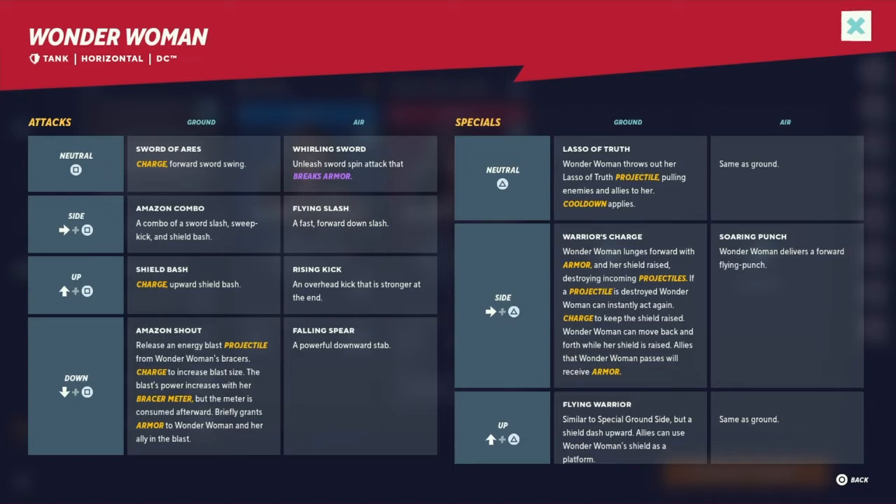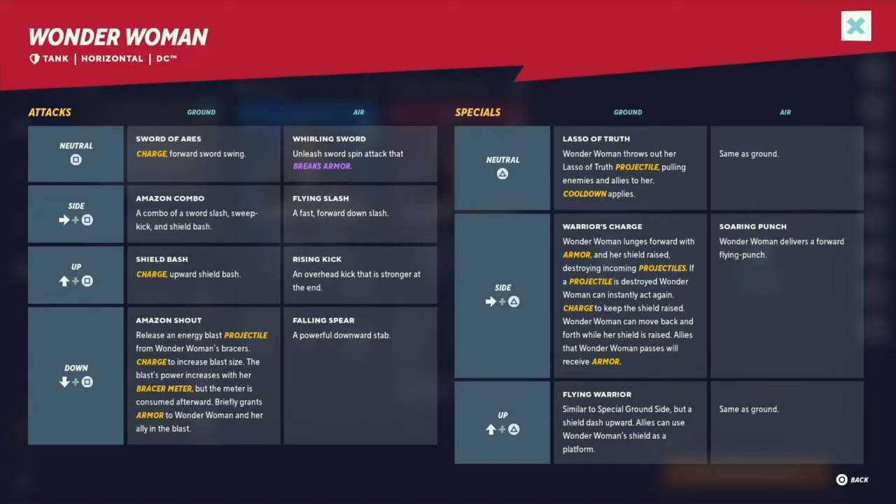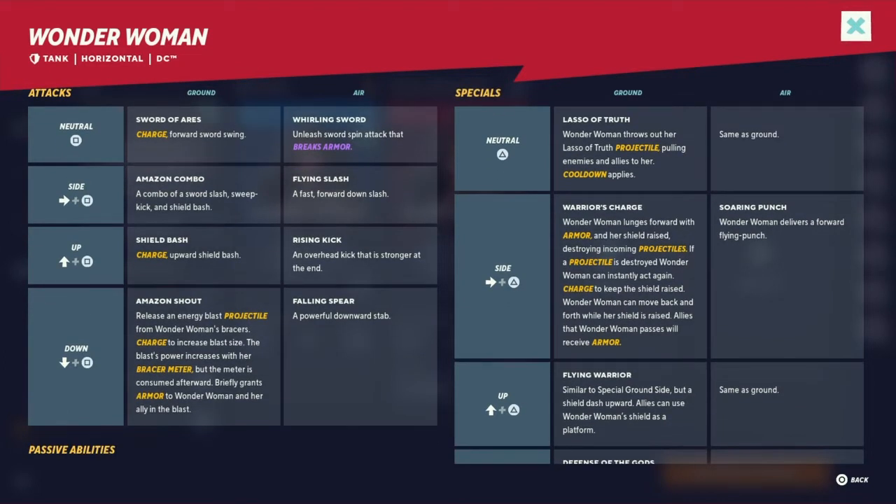Side attack: Amazon Combo — a combo of sword slashes, sweep kicks, and shield bash. In the air it becomes Flying Slash, a fast forward down slash. Up attack: Shield Bash is a charge, similar to Sword of Ares — release upward for a charge upward shield bash. In the air it becomes Rising Kick, an overhead kick that is stronger at the end — one of those one-two boom hits.